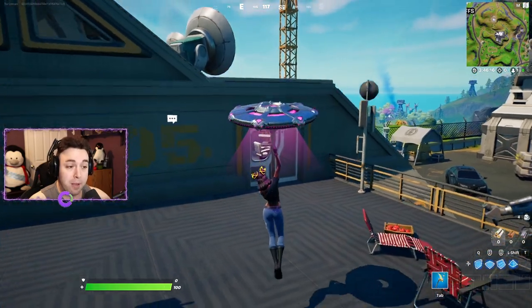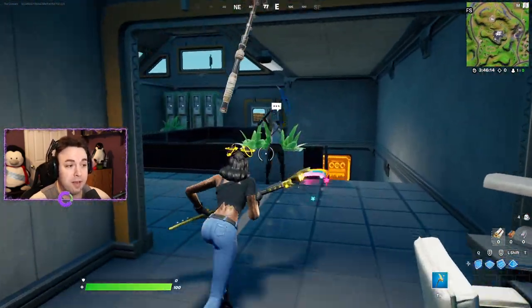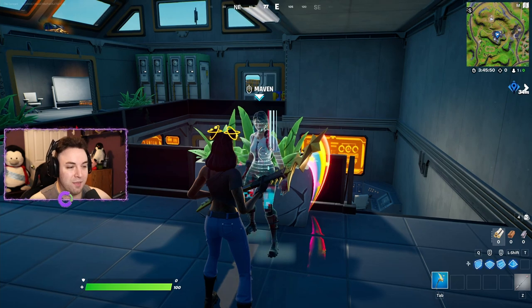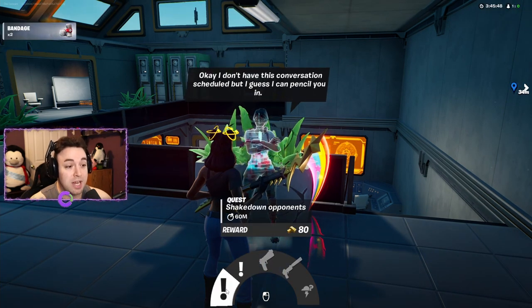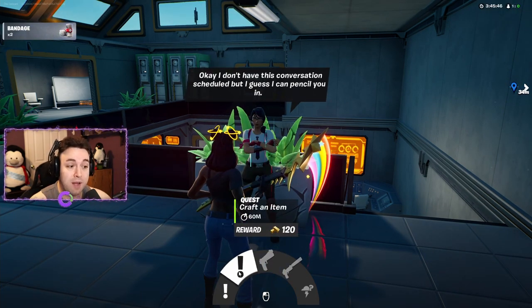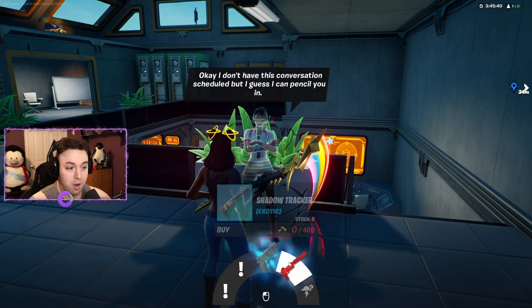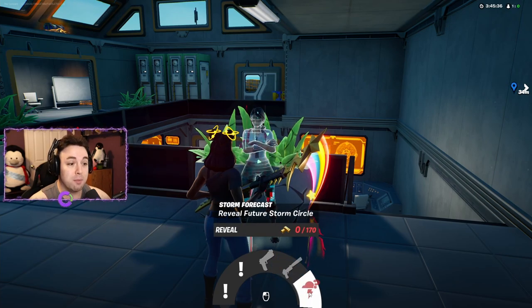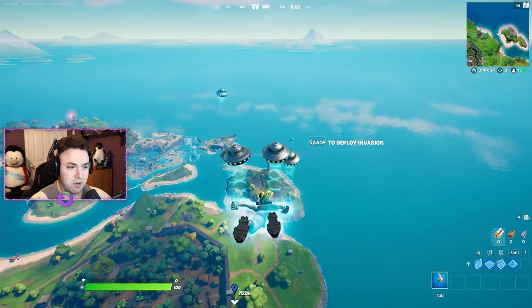Next up is another IO base where we have the Maven NPC, located to the east of Craggy Cliffs and west of Steamy Stacks. She offers: shake down opponents or craft an item for gold bars, buy a pistol, buy the exotic Shadow Tracker — a great weapon — or reveal future storm circles.